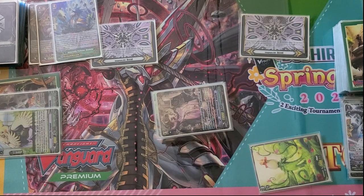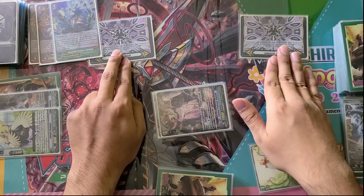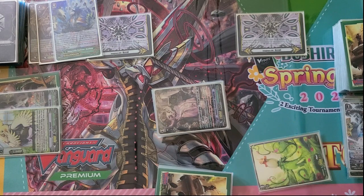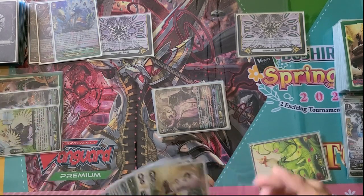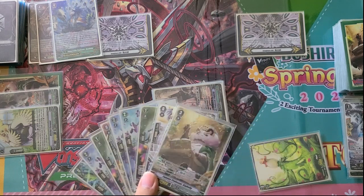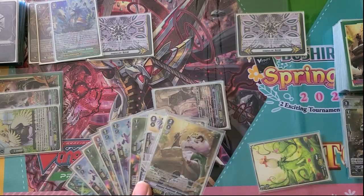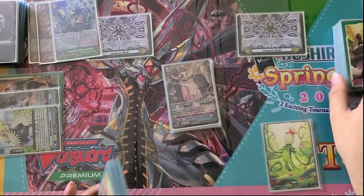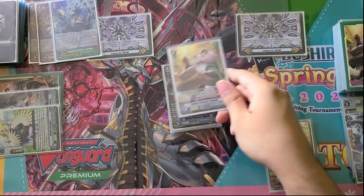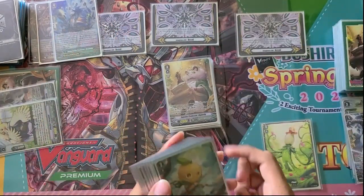I just wanted to finish off by giving a little demonstration of what your first stride kind of looks like. In this situation, we did go first and we rode into the correct Big Belly and did our first superior stride. We're going into this turn with two face-up damage. During the last turn we triple drived, drawing off Wisdom Teller and stride skill. We have these cards after guarding with a perfect guard and a G guard. So we're starting this turn — going to stand and draw. We're going to be riding into the V Big Belly, mostly just to get an extra Axel Circle, because the more circles you have the more attacks you can actually do.